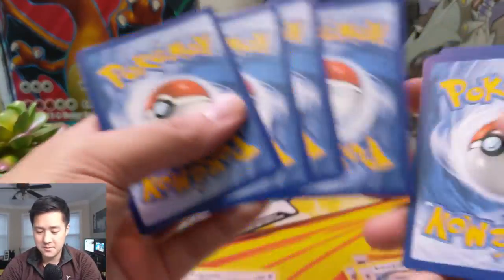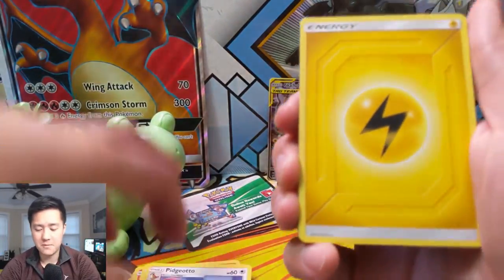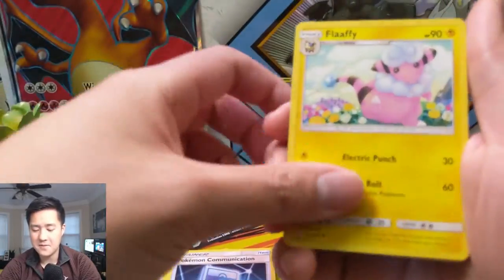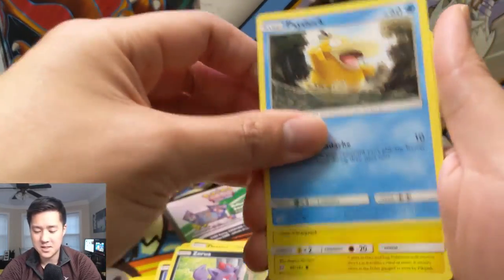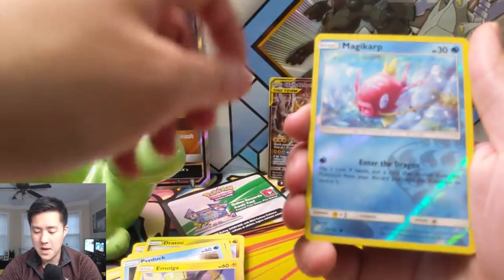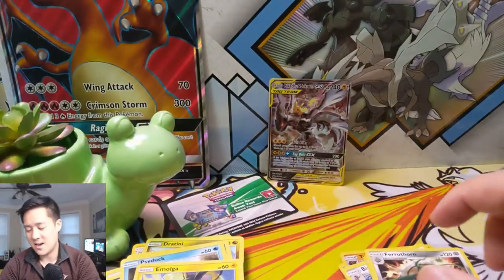Last pack from the tin — let's see if this can clutch up for us. We got Pokemon Communication, Flaaffy, Volcanion, Torchic, Zarude, Psyduck, a Mawile with Nuzzle, Magikarp reverse — and then just a regular rare. Alright.